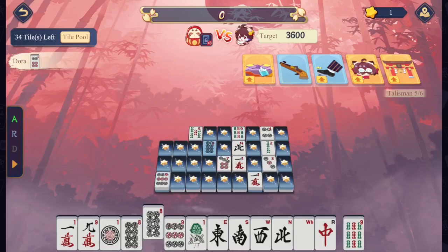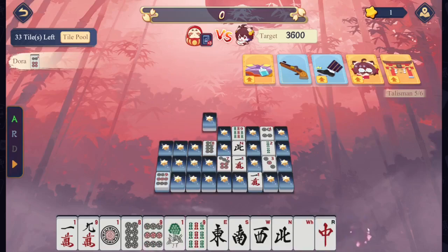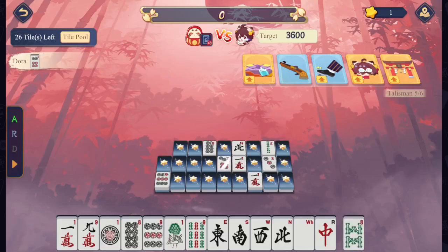We found Tenpai — wait, no, we didn't. We need a pair still. We're looking for that Green Dragon. On this 9 of dots, if we don't have it yet, we'll switch to the one-sided weight. It'll guarantee that we'll at least hit our target and get to play.